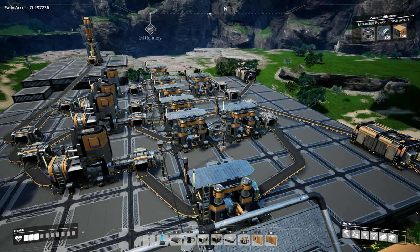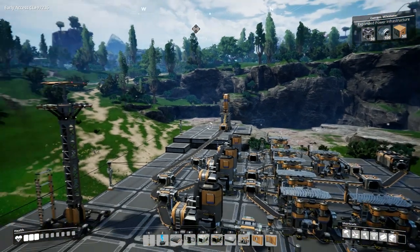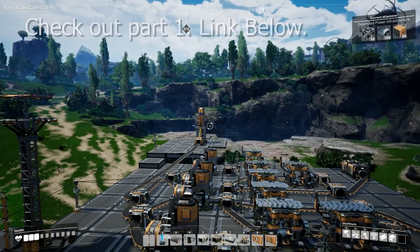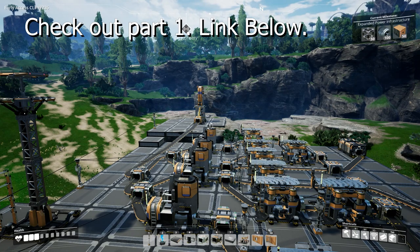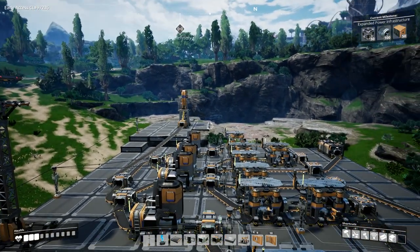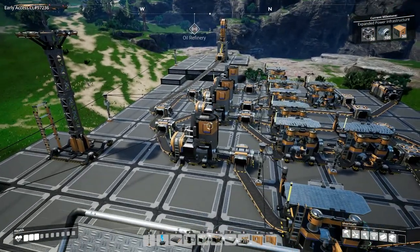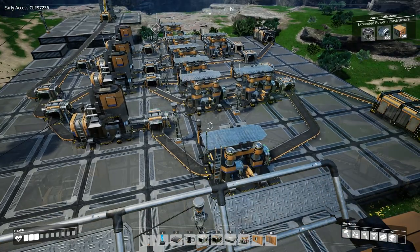Hello guys and welcome back. It's Total Eclipse here with another guide on efficiency in Satisfactory. Today we're back at our initial test build working with a single impure Mark II miner made 100% efficient. We've got two power shards in there making it 100% efficient with four smelters connected to six constructors.